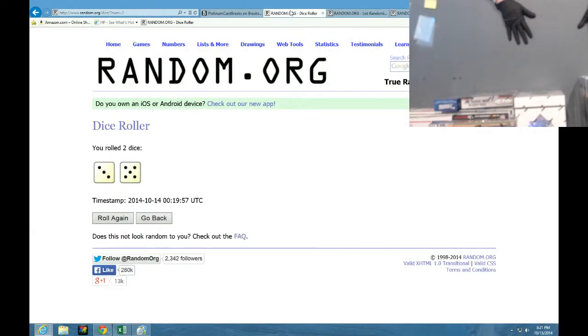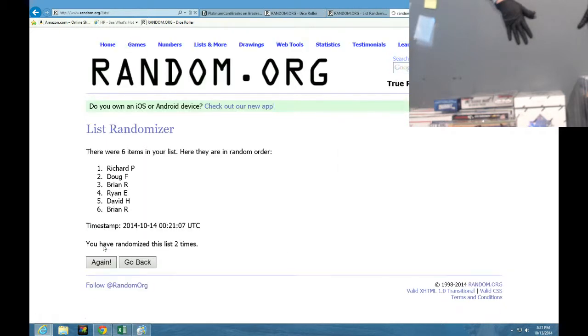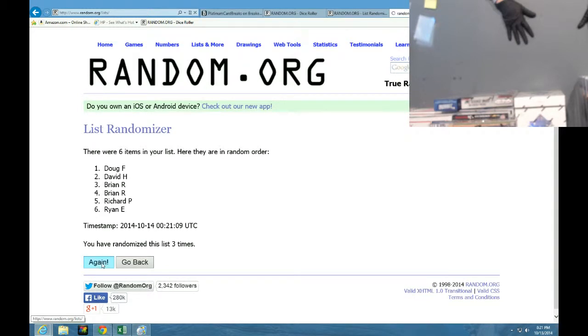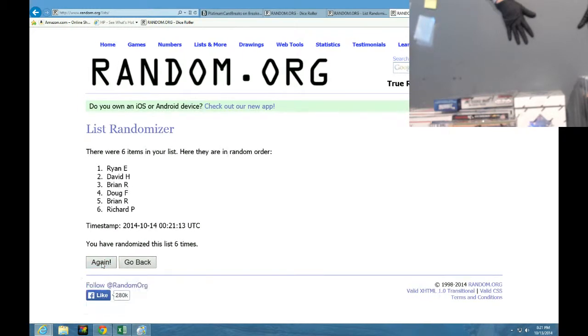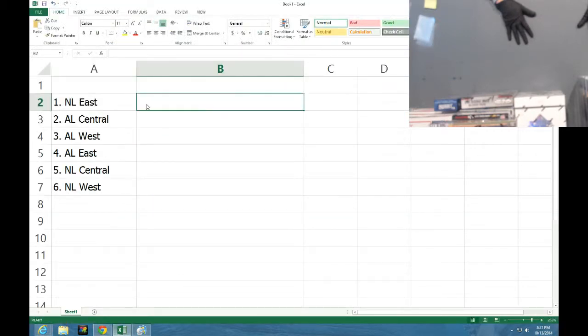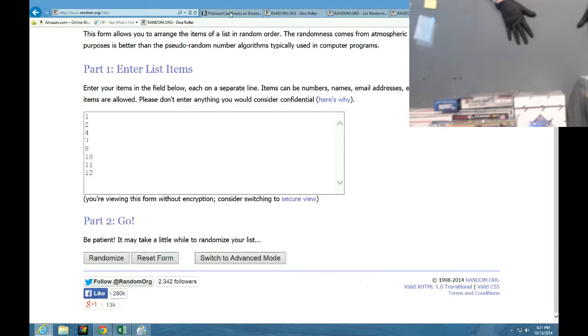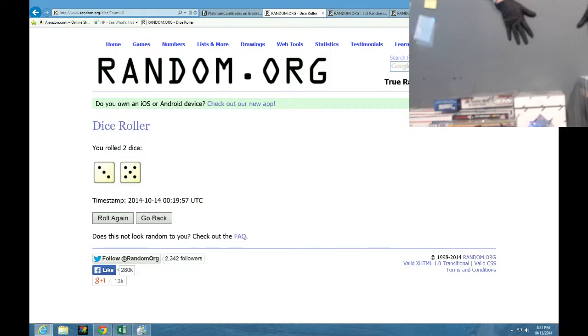Once again, we're going eight times, now with the names — one through eight. Brian E. in the one, Brian R. in the six. Now we'll go back and randomize the remaining boxes, and once again eight times. The top three boxes after the eighth time will be the boxes we use for this break.